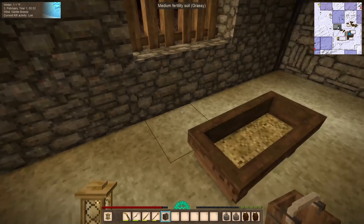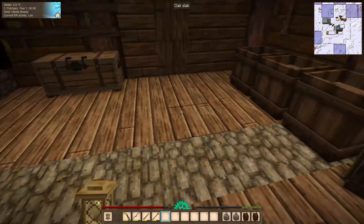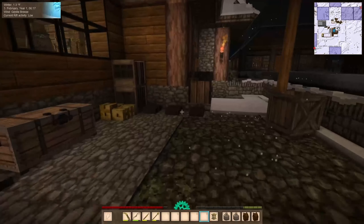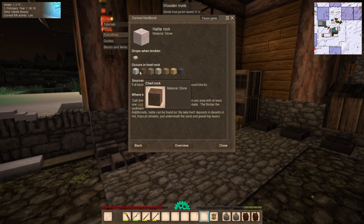Looking at the recipe for cheese, we're going to need salt — specifically we need to add salt to the milk curds. I haven't found halite yet so we'll have to keep looking. Halite will be useful for obvious reasons — salt is salt, there's a reason many wars were fought over it. We'll also need borax for the anvil, and hopefully find both in the same rock strata.